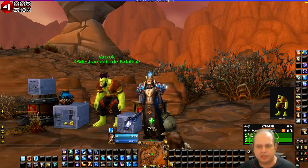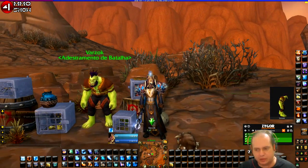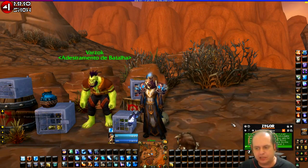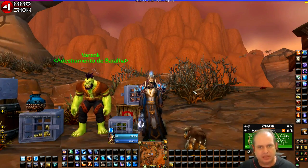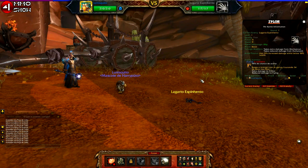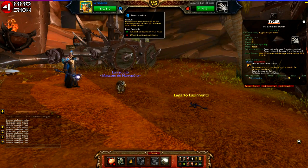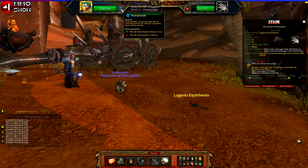After talking to the stable master, we return to the master pet trainer and turn in the 'Medical Care' quest, then pick up the quest called 'Level Up.' This quest requires you to level up your pet to level 3. During a battle, here is your pet's HP, here is the enemy's HP, and you can see the pet types — humanoid versus beast. Beasts take 33% more damage from humanoids, which gives me an advantage.